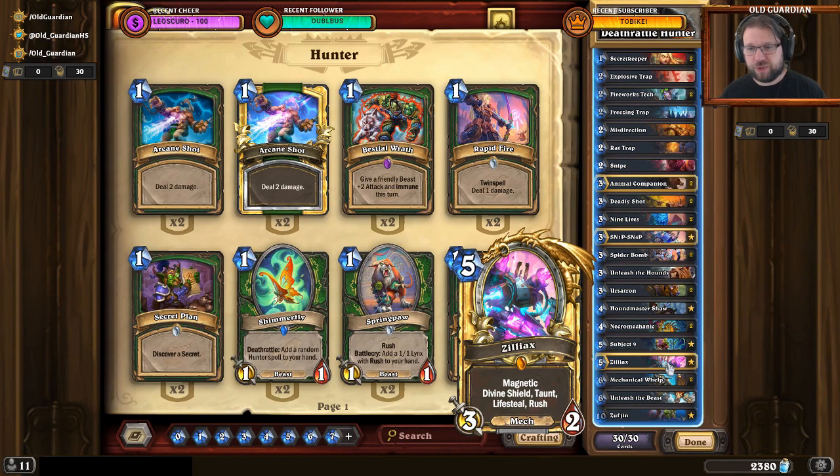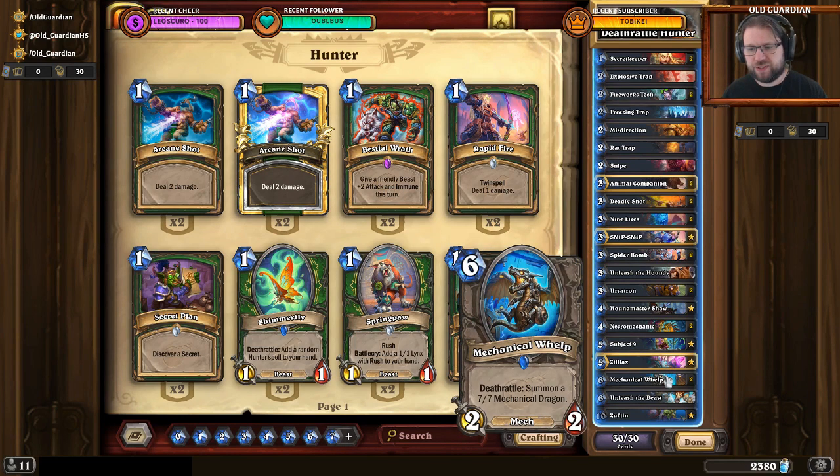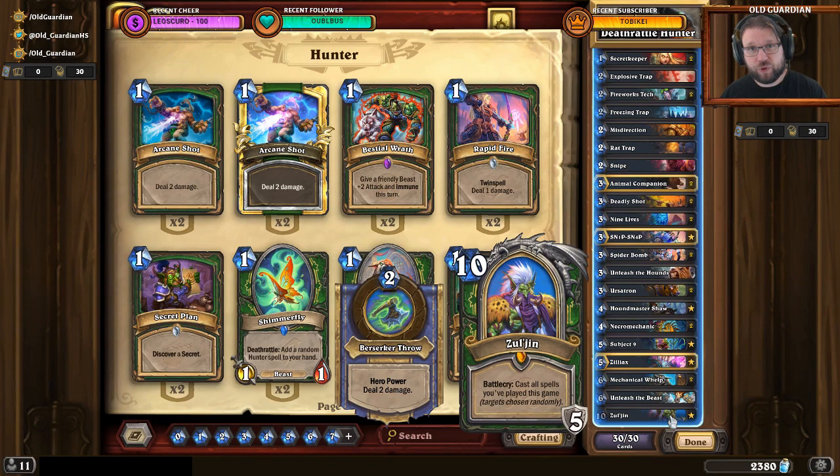The game plan is: survival with Secrets, spells, and early Deathrattles; then value with the Welps and Zul'jin; then win the game. Deathrattle Hunter is at its best against Warrior — this is a very, very good deck for beating Warriors. It's not so good against aggressive decks like Murloc Shaman or Bomb Hunter, where it's unfavored though not hopeless. It does fairly well against Mages because of all the hard removal, so you can really kill some giants.